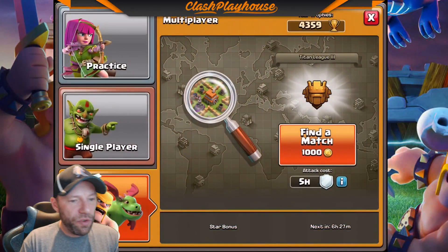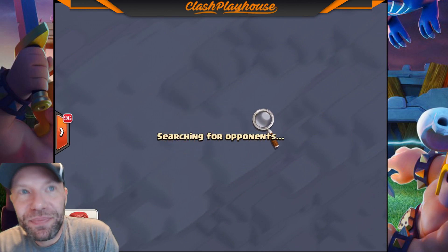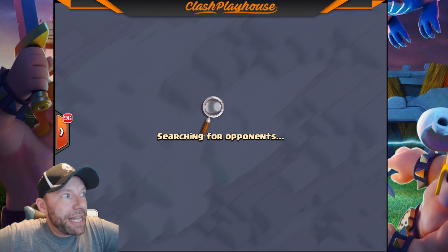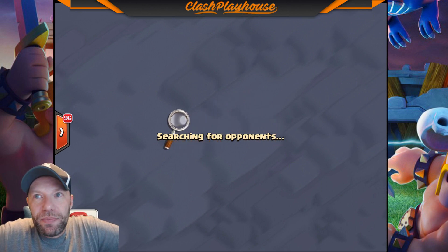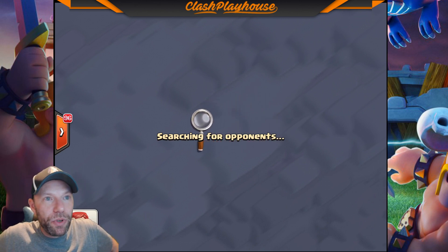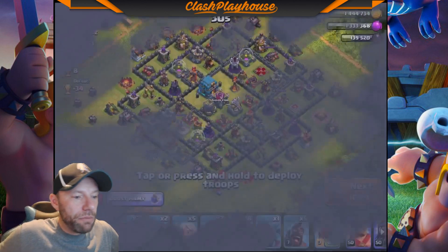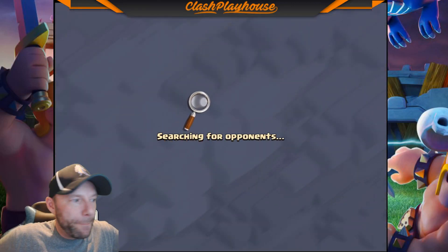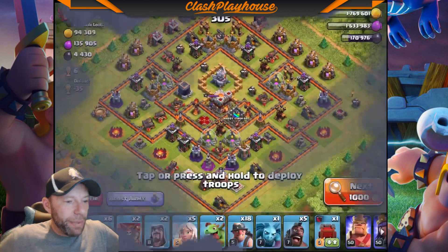This may take a while. It seems like with this update — the update did drop today — Titans is the new old Legend. Titans is where we're having the issues finding bases now. We found a base — it's a 12. Looking for an 11 for my 11. Here's an 11.